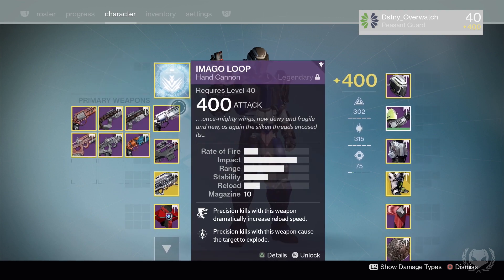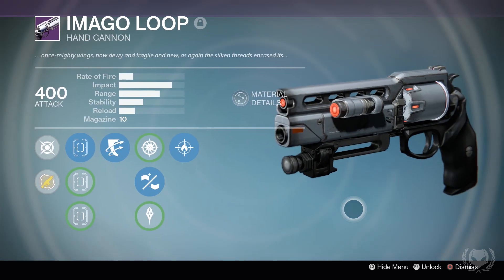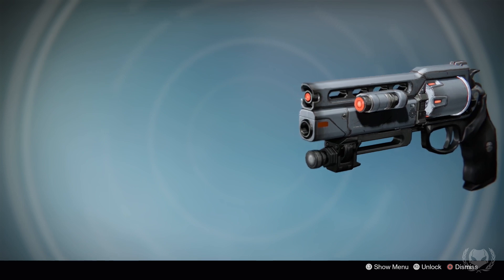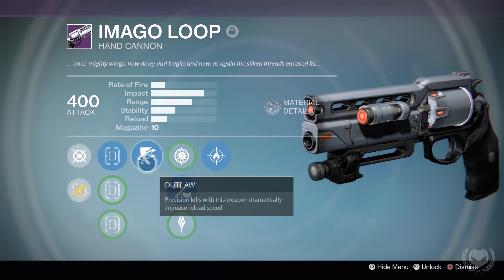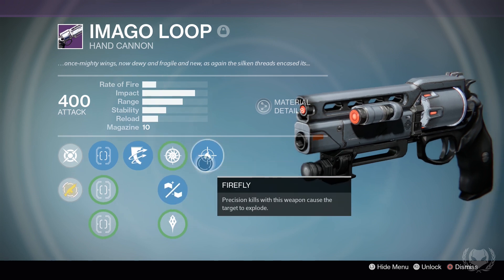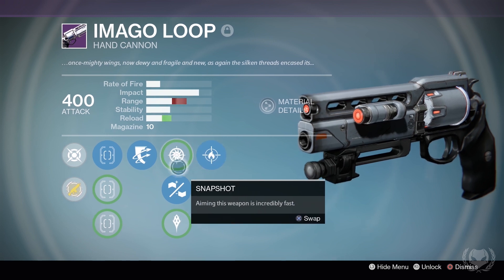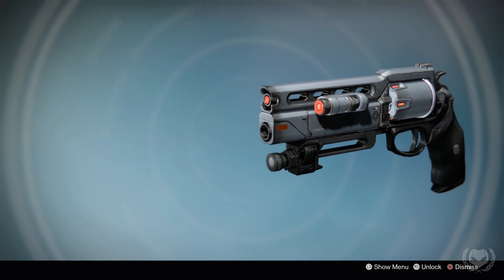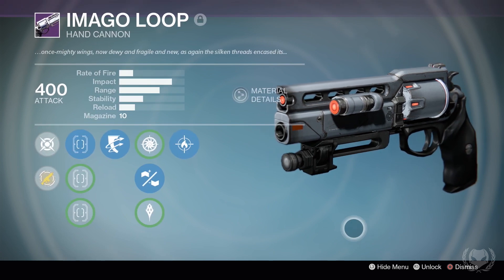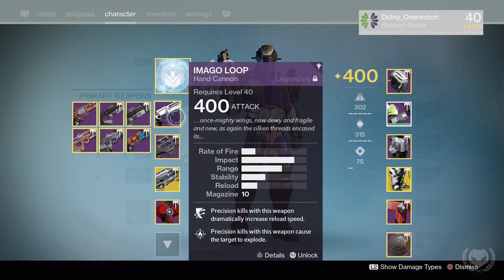Let's take a look at my weapons, starting with this beauty — my god roll Imago Loop. This is essentially a Year 3 Fatebringer. It has Outlaw — precision kills dramatically increase reload speed — and Firefly, where precision kills cause the target to explode. It doesn't have explosive rounds unfortunately, so it's not exactly a Fatebringer, but it does have rifle barrel which I prefer. I'd rather have more range than explosive rounds, and it has the Outlaw and Firefly combo so it's basically a Fatebringer. I absolutely love this thing.